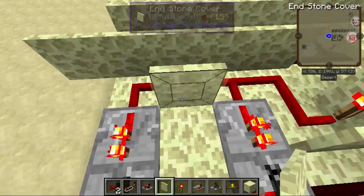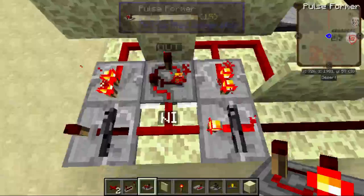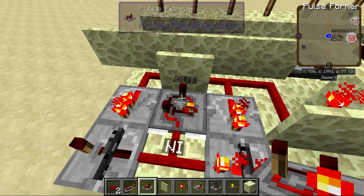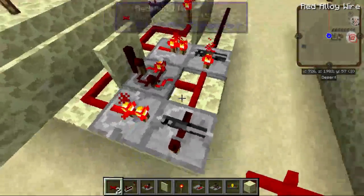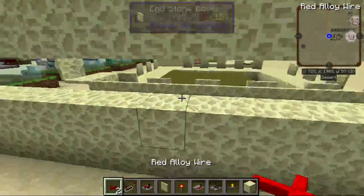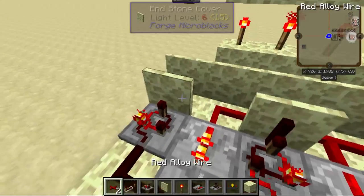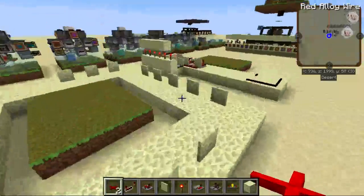Then a cover here — it has to be in the same block as this red alloy wire. The next item you put down is this pulse former. Make sure the end is on this side; otherwise it's going to be hard to see which one is facing the wrong way and you'll wonder why your machine is wasting wool. Lastly, red alloy wire there. From here on out, you're basically duplicating this circuit — wire, pulse former, cover, red alloy wire — just these six blocks, over and over, all the way around, until the last one goes back into the first.